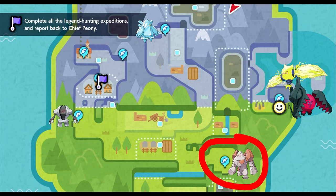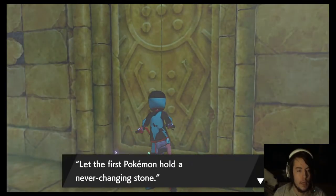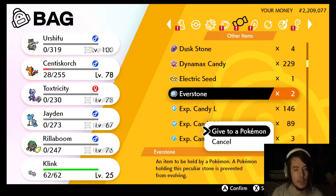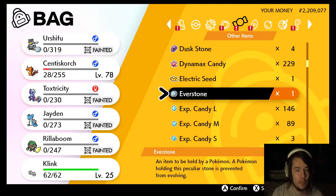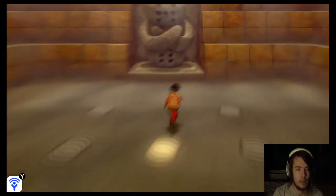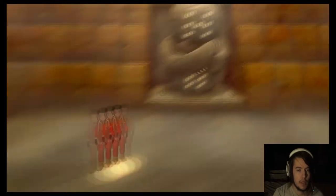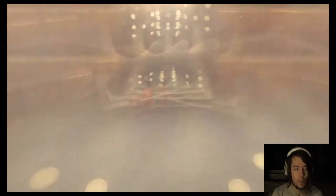If you go to the marked location on your map where Regirock is and you walk up to the door and talk to it, the puzzle is an Everstone. The first Pokémon in your party just has to be holding an Everstone. You should have one, but if you don't, you're going to need one. Put it on the first Pokémon in your party, talk to the door, the door opens. Walk in, step all over the pattern, and there you go — you've got Regirock.